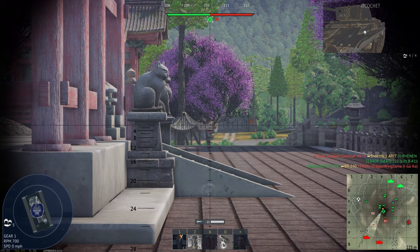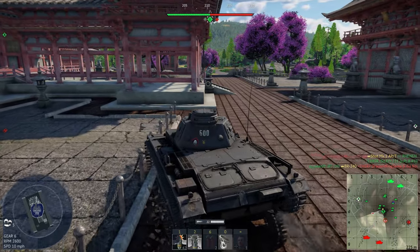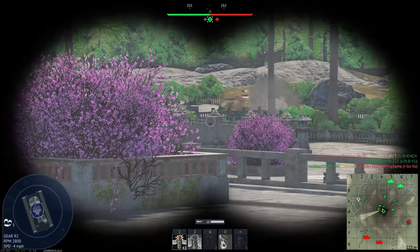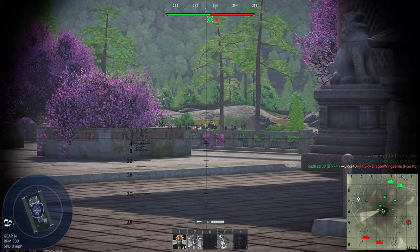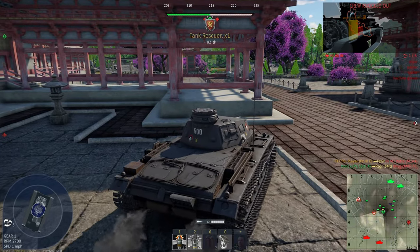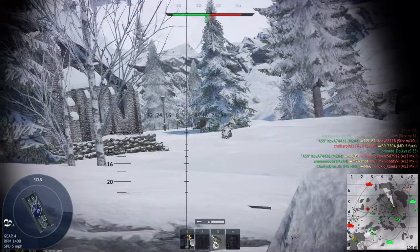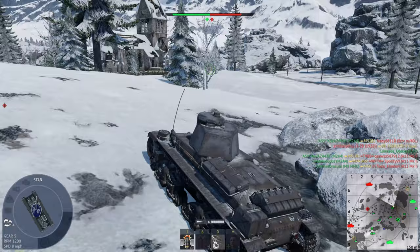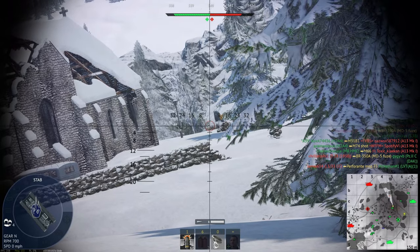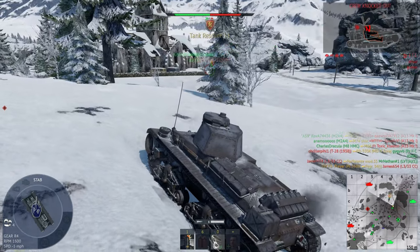Some rank 1 vehicles are kind of subpar, especially the SPAAs like the Flakpanzer 1 and Flakpanzer 38. The issue with these vehicles is they only have two crew, and when they're exposed to the elements without cover, if one crew member gets sniped — especially in realistic battles — you basically lose the tank and get knocked out of the game.